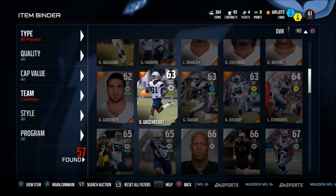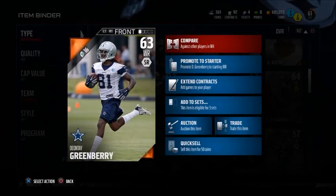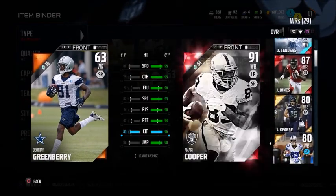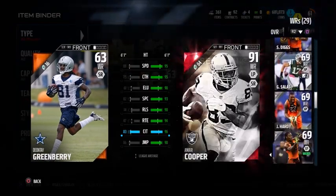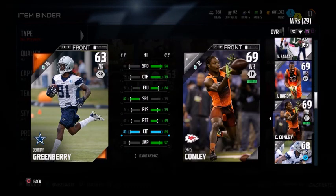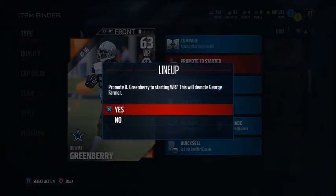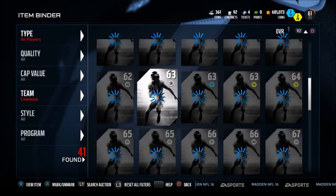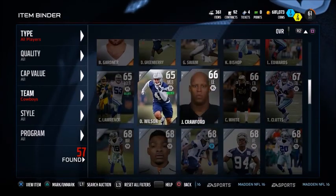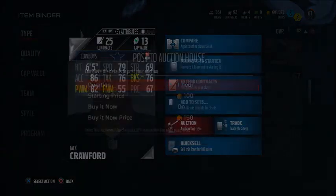Welcome back to the next part of Developing Dallas. I managed to pick up Greenberry this episode, actually found him on the market. I couldn't find the other bronze on the market so we can't finish off all the bronze cards today, but Greenberry looks like he'll be a pretty decent slot receiver. He's not incredibly quick but he's got good catching in traffic, he's quick enough and reasonably tall so hopefully he'll do a decent job.